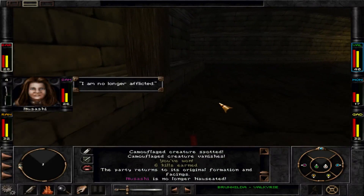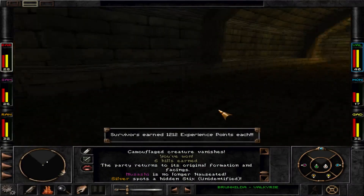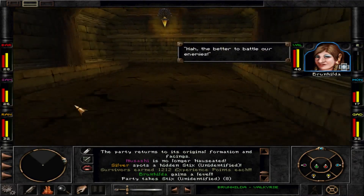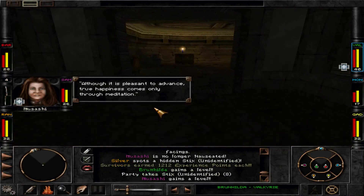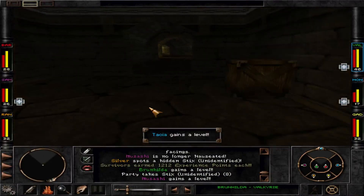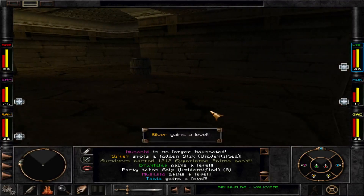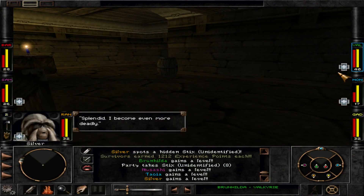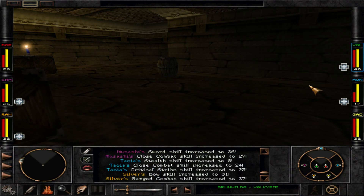For now I am no longer afflicted. We found something nice — the better to battle our enemies. We're going to a safe place. Although it is pleasant to advance, true happiness comes only through meditation. I'm getting better at this — pretty good level. I become even more deadly.